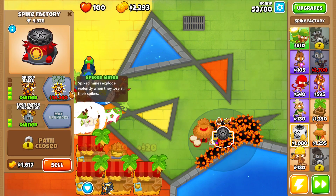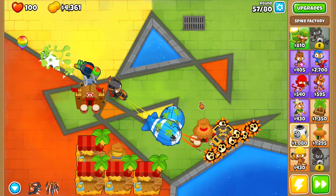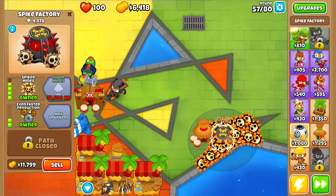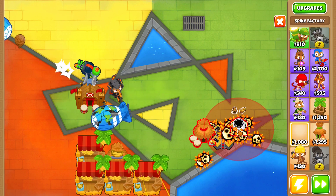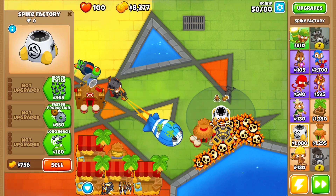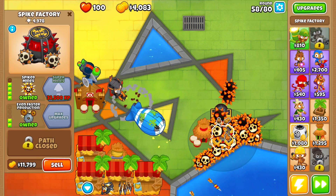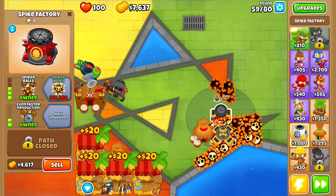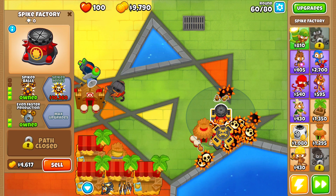We're gonna save up for spike mines, and just like that we've unlocked spike mines. At this point we've basically completed this hard run. However, if you want to prioritize XP for your spike factory, get more spike factories in the back and upgrade them into spike mines — they'll gain more XP than your glue gunner and banana farms. The same goes for the village or any category: if you need more XP on that tower type, just get more of those towers.